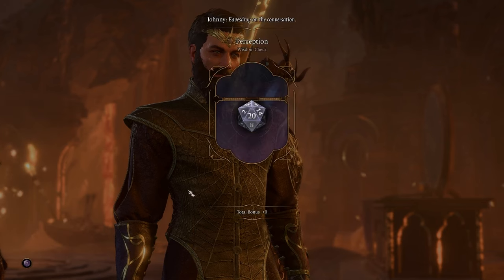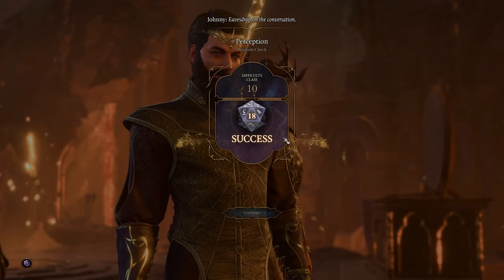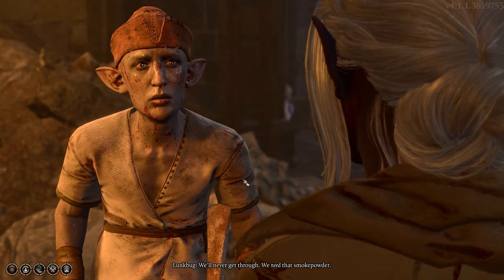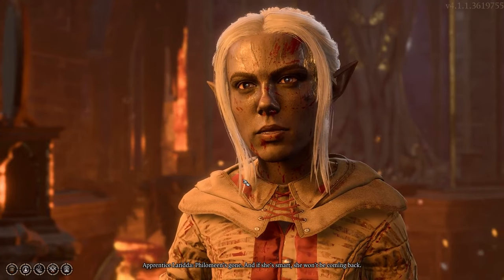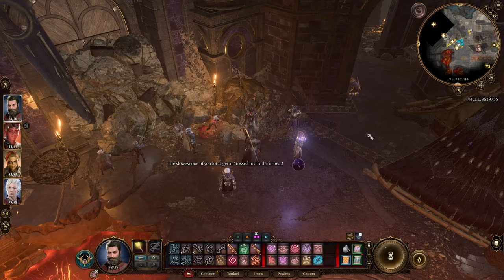There are a couple things you can do here. First, you can talk with the gnomes — if you get a high enough perception check, they'll be talking about smoke powder. I don't actually think you need to talk to them, but if you can get a little information out of them it does help you a bit down the line. Try to get the information about the smoke powder from there.